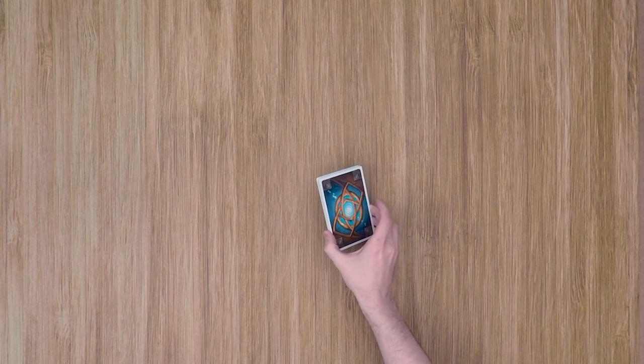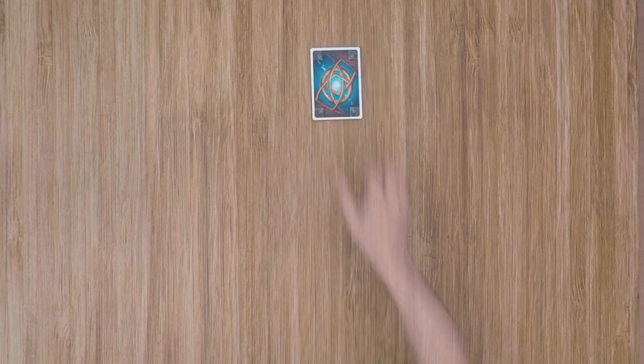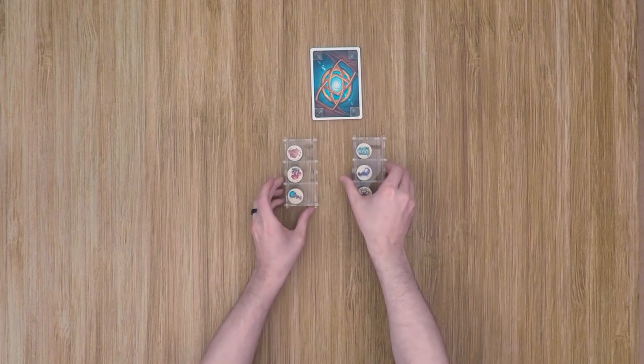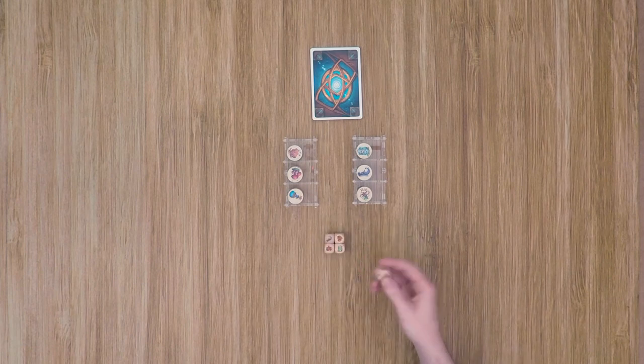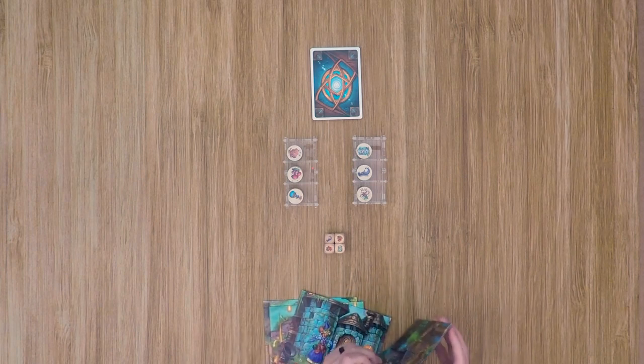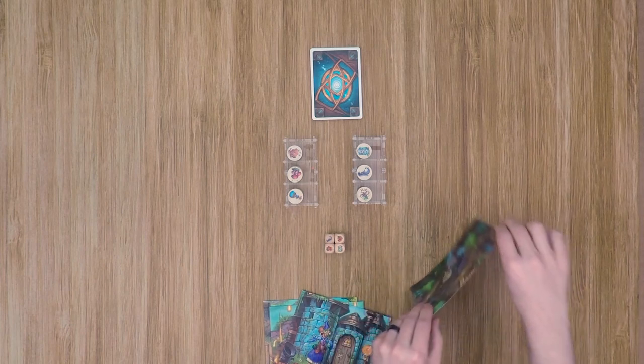For setup, the first thing you can do is go ahead and grab the deck of potion cards, shuffle them up, and then place them out in the middle of the table. Go ahead and also place out the six ingredients. For this video, I'll be using the Crystal Fortress pod sets — if you want to know more about them, go ahead and check the description below. Then we can also place out the dice. For the base game, you won't be using the numbered die, so you can go ahead and return that to the box. Then each player will choose a screen to use, and I'm going to set up for a three-player game, so we'll have three screens out.